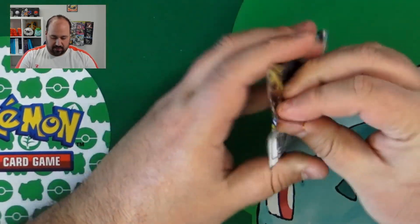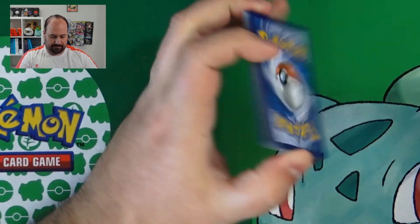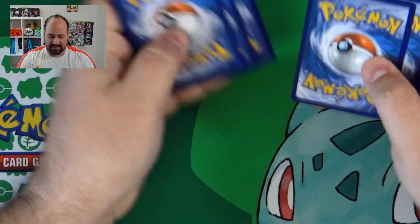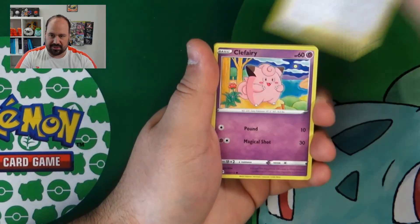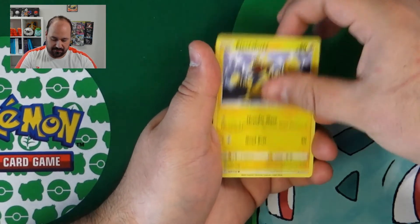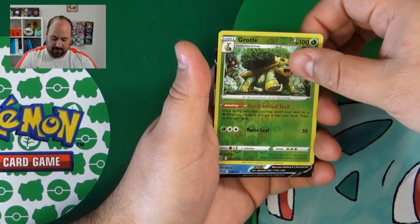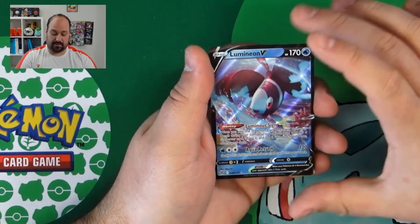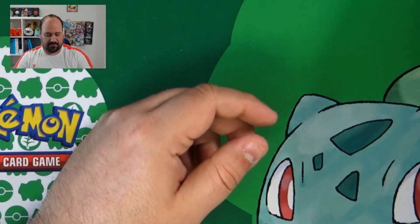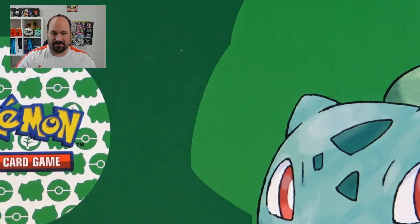Here we go with another booster. I don't know how many we've opened — I have to count how many are missing. Lightning Energy, Turbo Energy, Piplup, Cherenscare, Clefairy, Bidoof, Electabuzz, Aulucha, Weasel, Grothal, Reverse and here we have a Water V — maybe the Kingler. Lumineon, Lumineon! I almost forgot there was also the V-Lumineon. I found the Full Art — this was strange because when you find a Full Art there is for sure also the V as well.